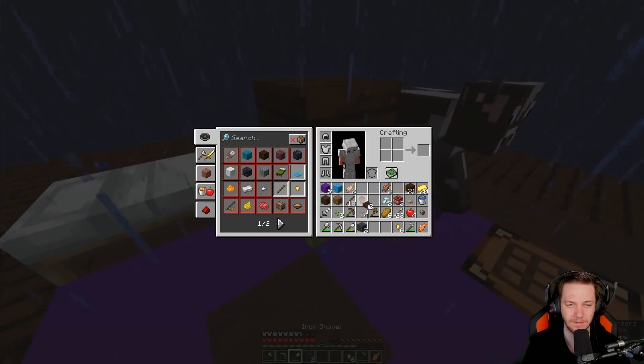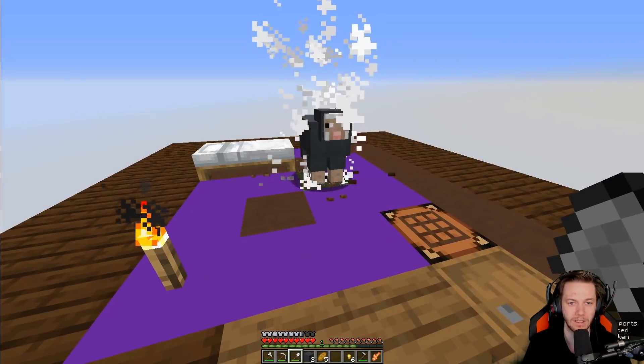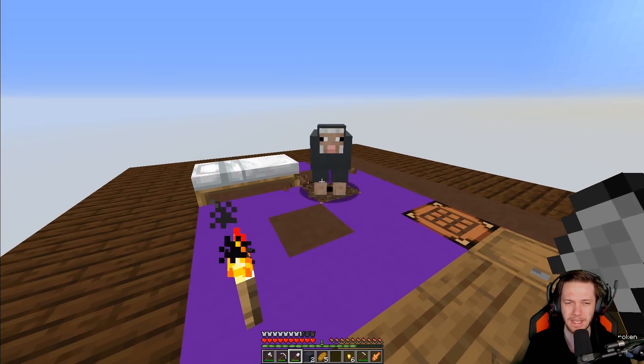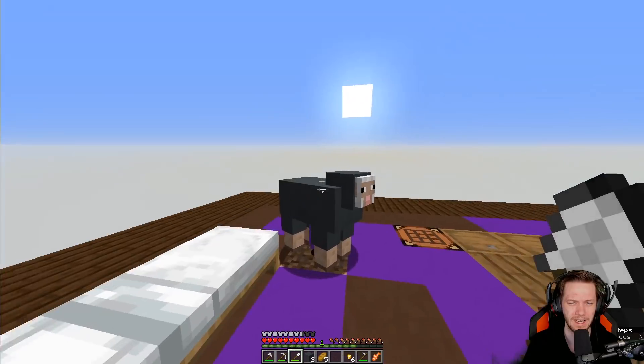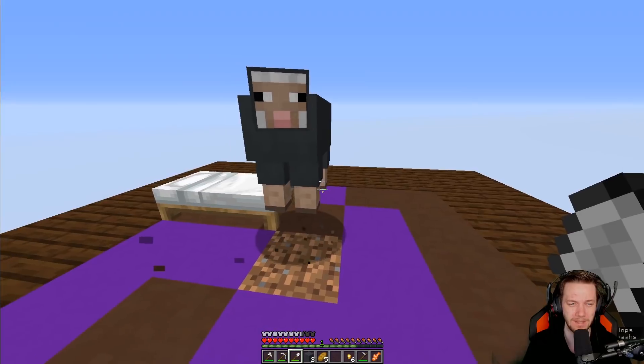It gave us polished blackstone, which gives us light gray concrete, which gives us polished blackstone slab, which gives us nothing. Do I have a shovel? I do. Let's power through. I'm standing as far back as I can. Did it just decimate the block I put up there? This sheep just destroyed a slab! Sheep, mate — calm down. Out of the way then.